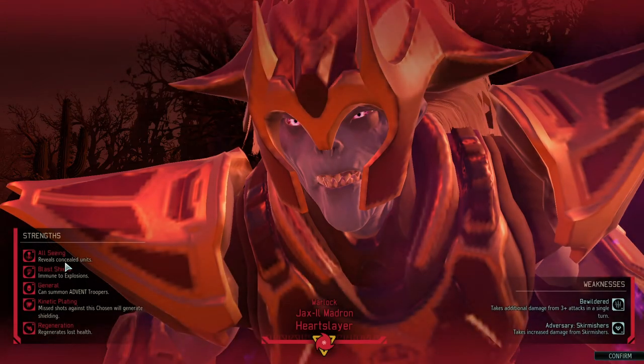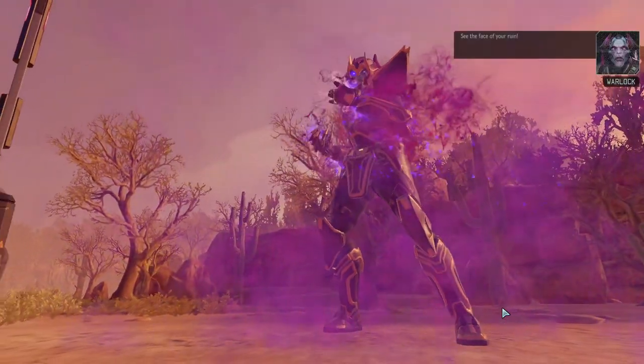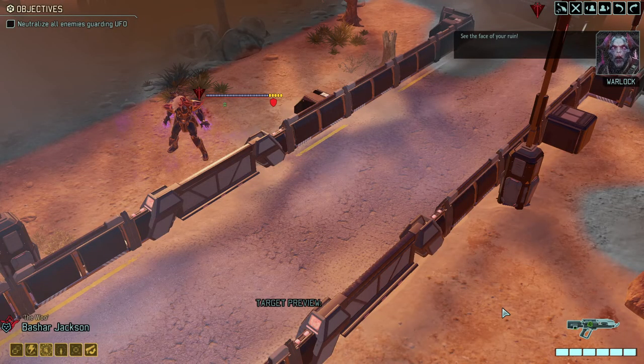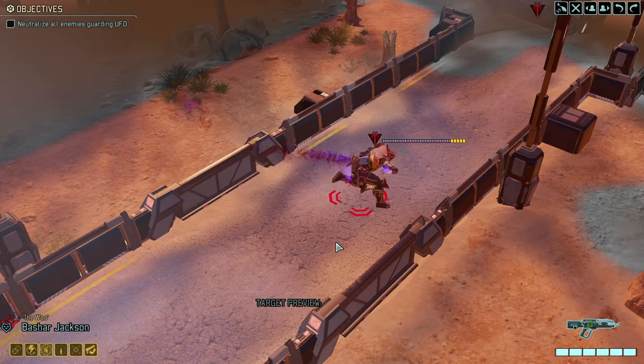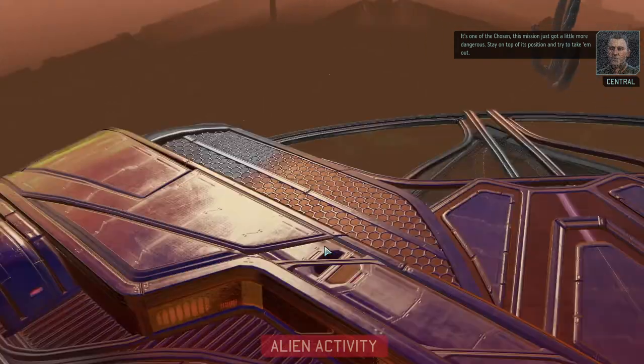The double agent immediately worked out and look who just joined us. He can definitely see all of our units - so much for concealment. He's immune to explosions, missed shots will generate shielding, and he regains lost health. That plus the immunity is a nasty combination, but he's bewilderable and Skirmishers are causing a problem to him. We've got a Skirmisher with us, so this could be a test run for getting him down.